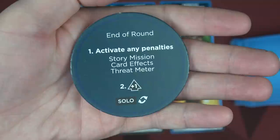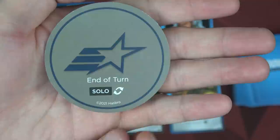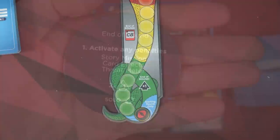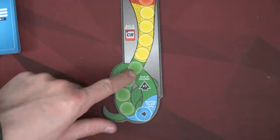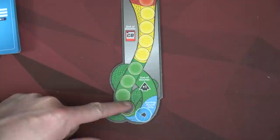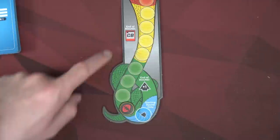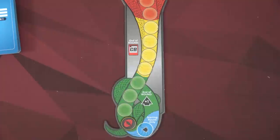We're now at end of round — we have to activate any penalties. We don't have a story mission out. We'll check the threat meter for any effect, and then no matter what, the threat meter has to go up one space. Looking at the threat meter: the blue space is starting-round only — if we can push the threat down, we can never go back to blue. In the green, we'd move up one for the effect plus one for end of round — so two total. The yellow space will have us place one Cobra battalion onto a lineup card, blocking it so we cannot recruit that card.